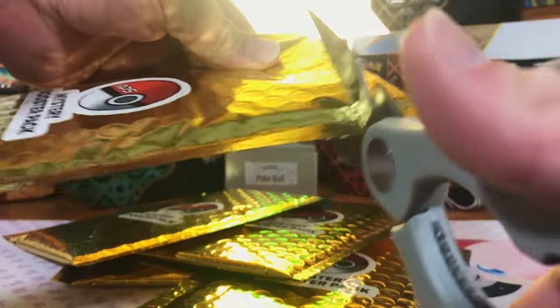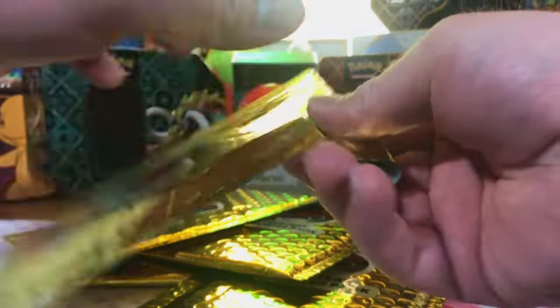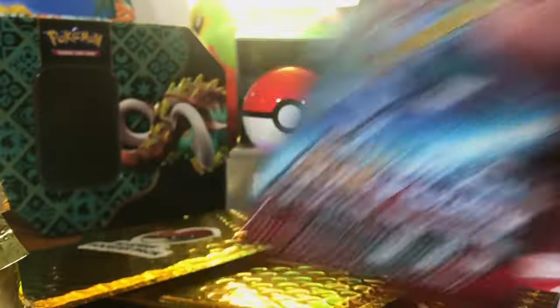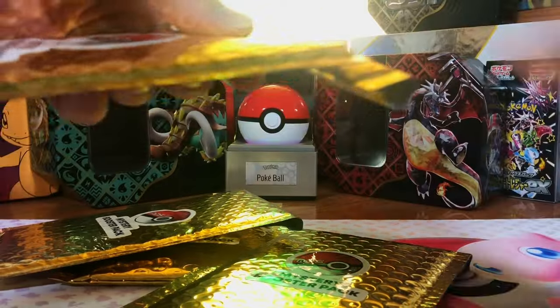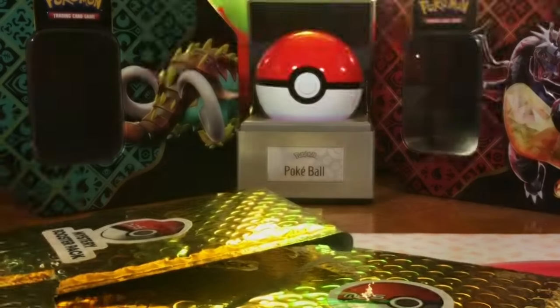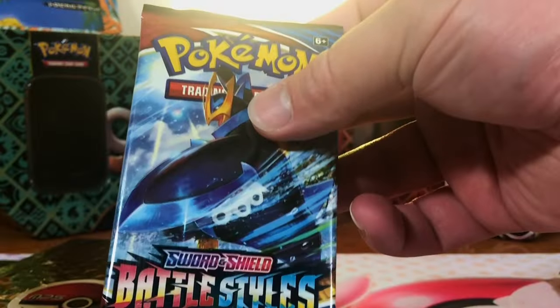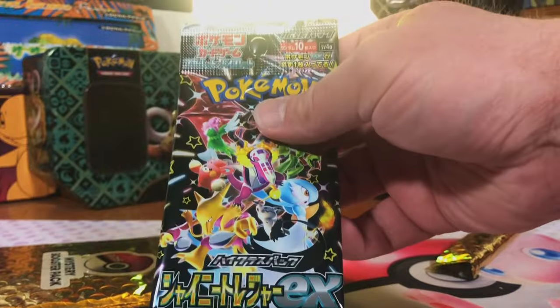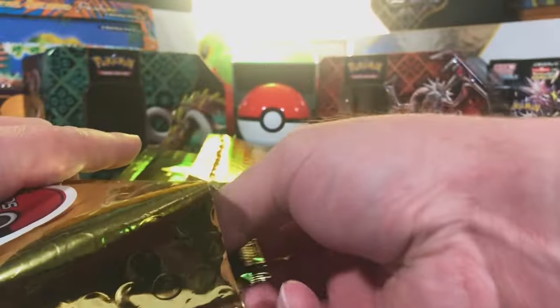We are starting off hot with tons of Sun and Moon. Crimson Invasion. So far this is a nice change of pace — tons of Sun and Moon. Usually it's tons of Scarlet and Violet. Paradox Rift. Battle Styles — we don't get that one a whole lot. And Shiny Treasures EX. Let's see if we can get some X and Y this time.